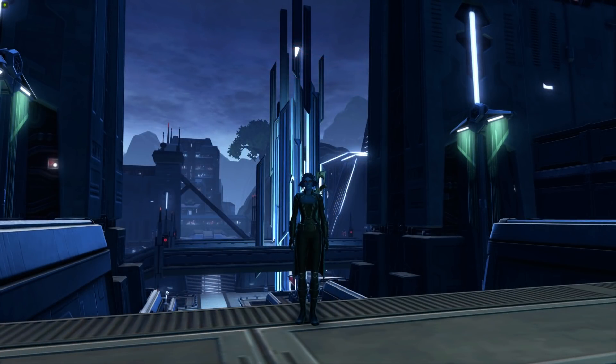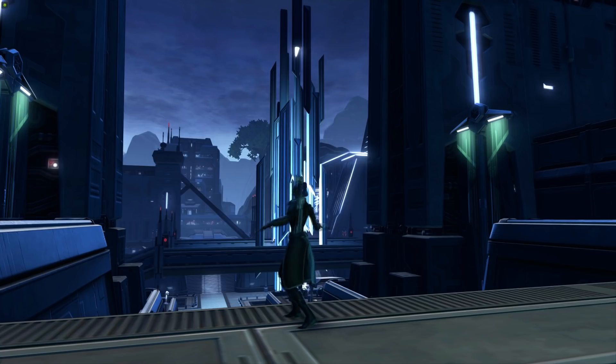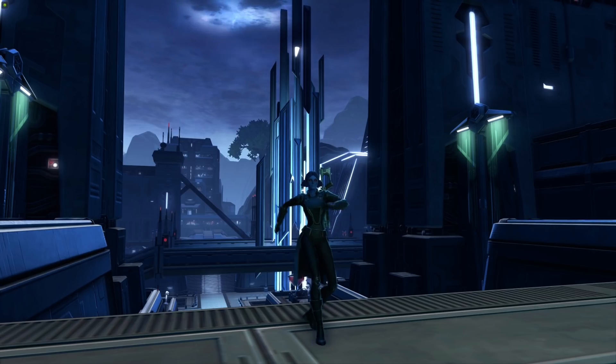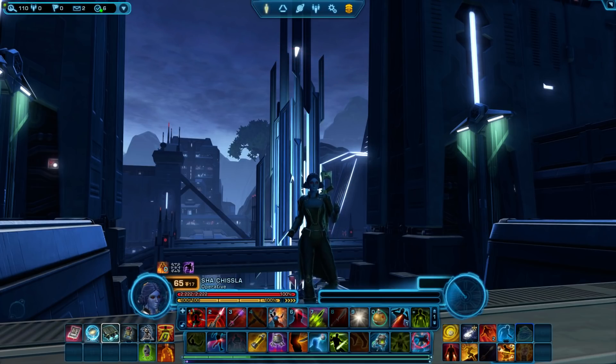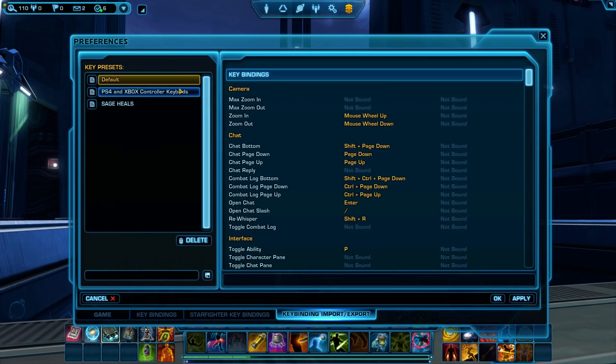Step 6: Keybinds. Once you have decided what you want each controller key to correspond with on a normal keyboard, you can set your keybinds in-game. To save you a ton of trouble, I've set up a keybind file you can download and add to your SWTOR files. Go to the description of this video and go to the website page linked. Right-click the page and choose Save As. You'll need to save it into your SWTOR keybindings folder — mine is located in user files, AppData, Local, SWTOR, SWTOR, Settings, Keybindings. Then go in-game, press Esc, Preferences, go into the Keybindings tab, then Import/Export. You should now see the PS4 and Xbox controller keybinds option on the list on the left.